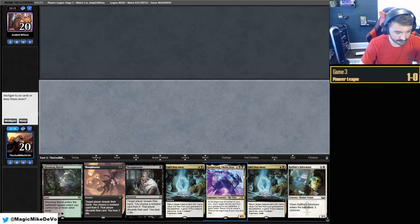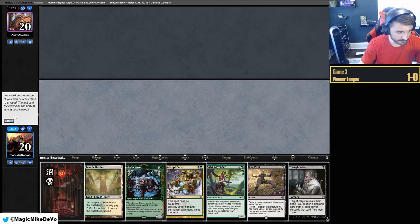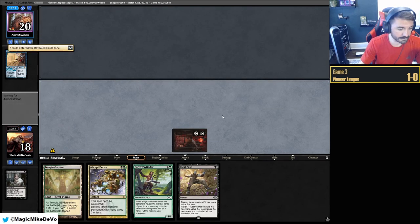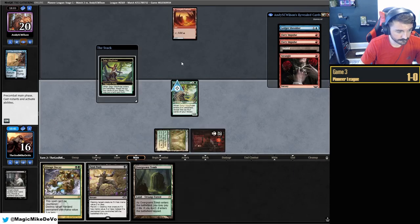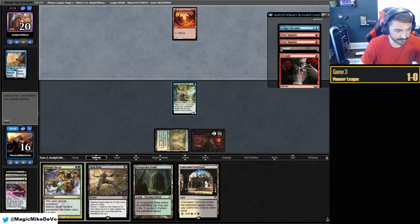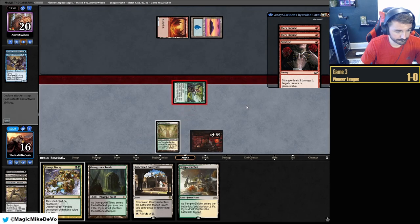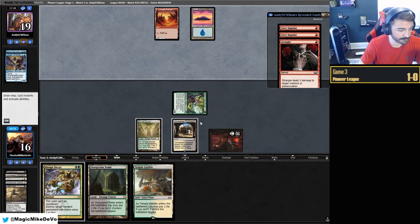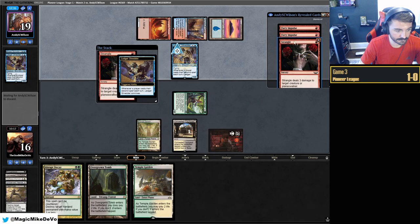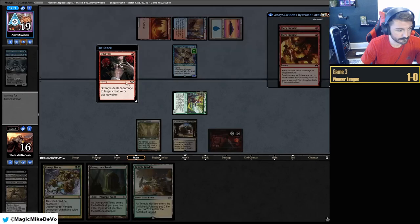Three Grease Fangs in the bottom 10 cards — unbelievable. We'll keep the Fatal Pushes and Hearses. Game three: one-lander but otherwise pretty good hand. We'll keep — all our colors. Thoughtseize into that. Their hand is mono-removal. I'll take Borrower because we can Abrupt Decay Ledger Shredder. They have a lot of removal with Root and Tomb. We'll have a hard time getting our stuff down. We'll mill over — we want them to waste their Impulses on these. Get in for chip damage. They play Ledger Shredder.